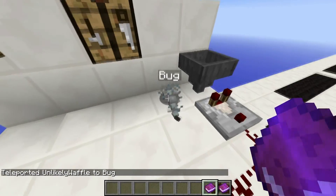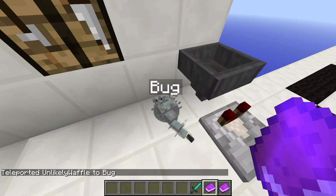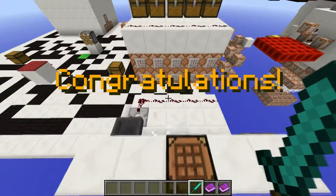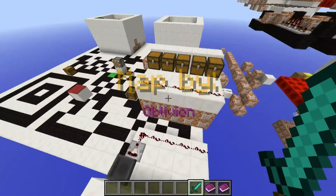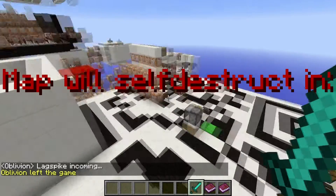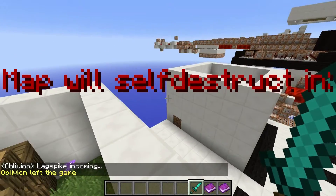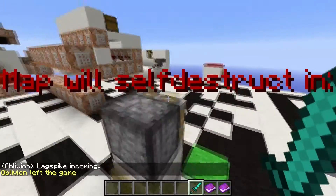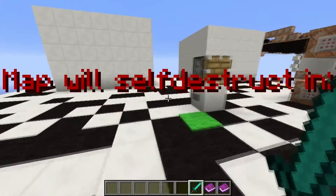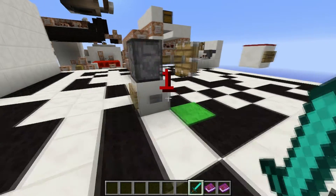There it is — hello bug! Wait, what am I doing? Need to do the smart thing — diamond sword, it'll kill that. Congratulations! Yay! Map by Oblivion. 'Map will self-destruct in' — lag spike coming — what?